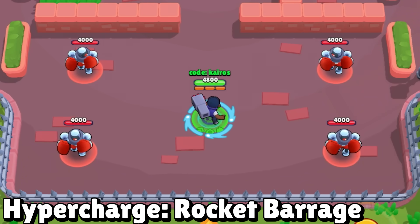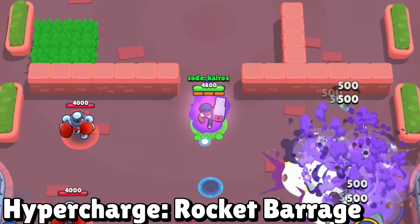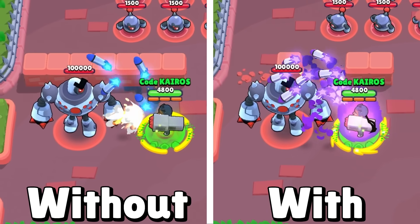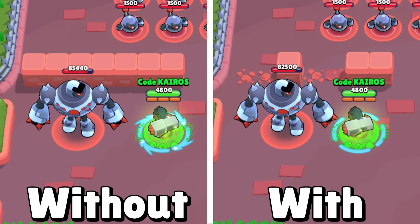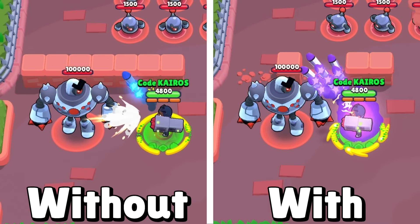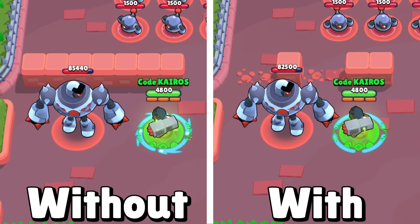Now let's cover the six new Hypercharges. Brock's Hypercharge is Rocket Barrage, firing a ton of rockets in four waves for massive damage. The Hypercharge super only does about 3,000 more damage than a regular super, but it deals damage much more consistently because enemies have less time to escape compared to a regular super.